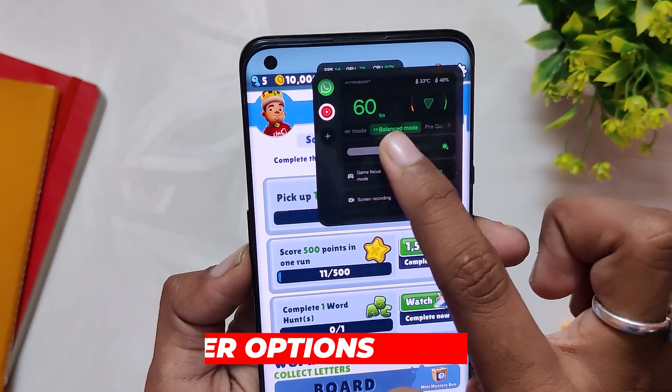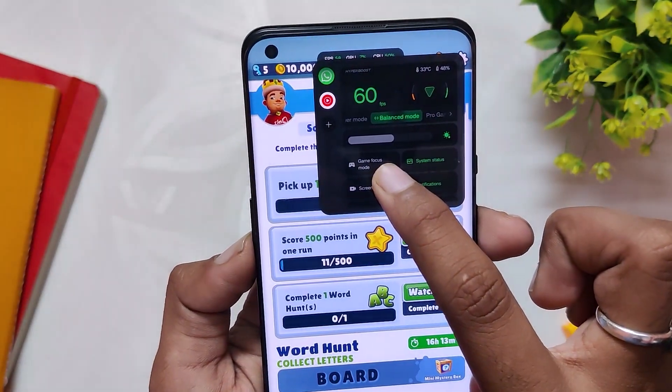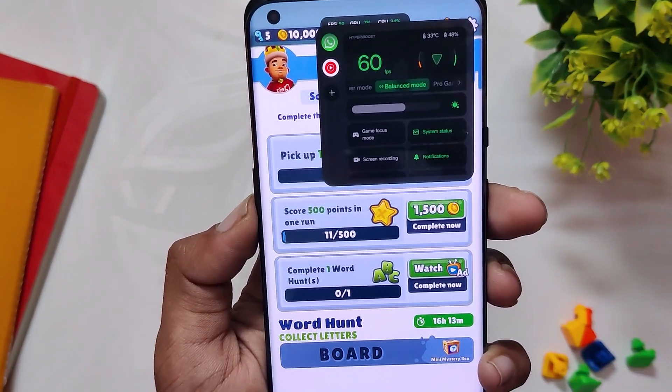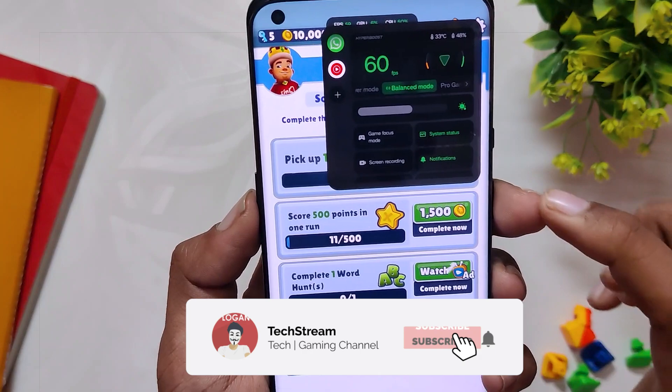Next we have a brightness slider to quickly change the brightness, followed by other options like Game Focus mode, notifications, etc. These options are just similar to the previous version of the Game Space application. As mentioned earlier, this tool was already available in ColorOS 12 and 13, so OnePlus is now moving into ColorOS for each section of the device.